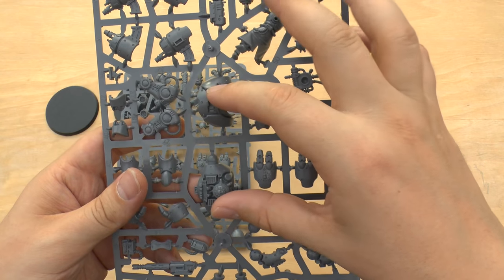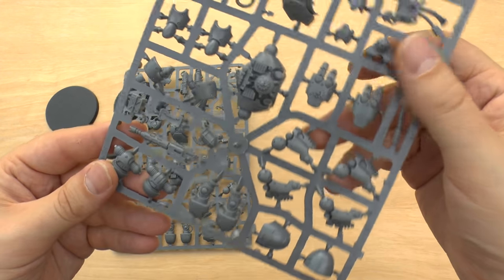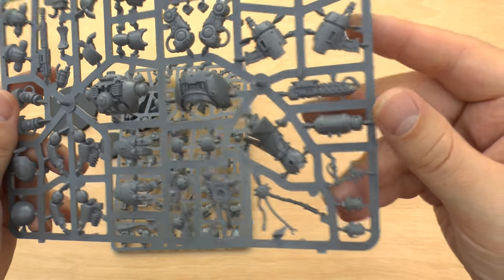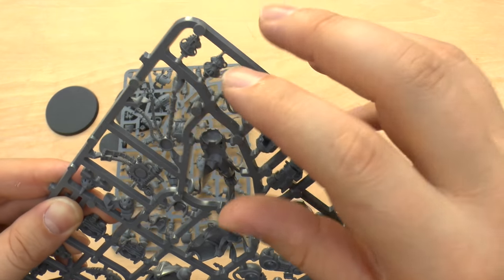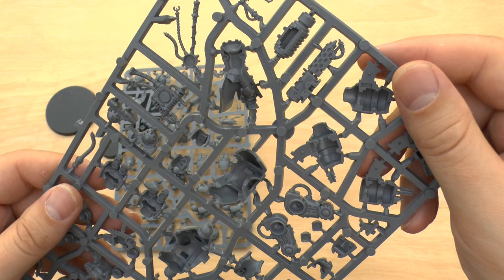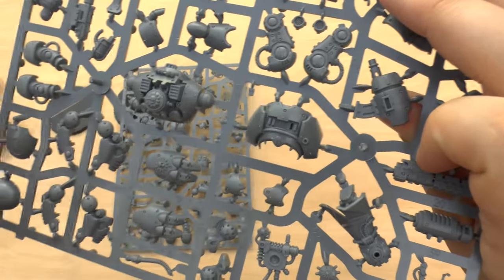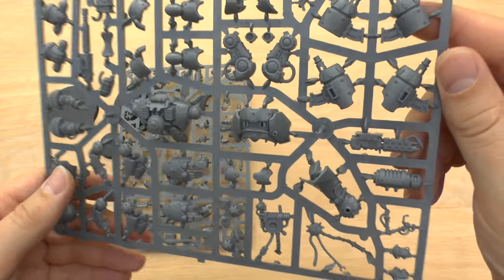This is the torsos and the sort of back of the Datasmith. There's a fair bit of detail on there and you've got a choice of two Datasmith heads, which is pretty cool if you wanted to change the head on another model. And the power fists — yeah, it looks really cool.